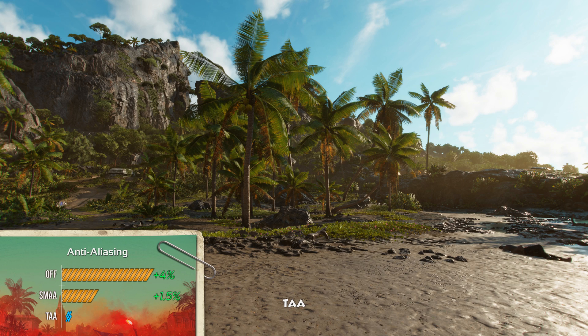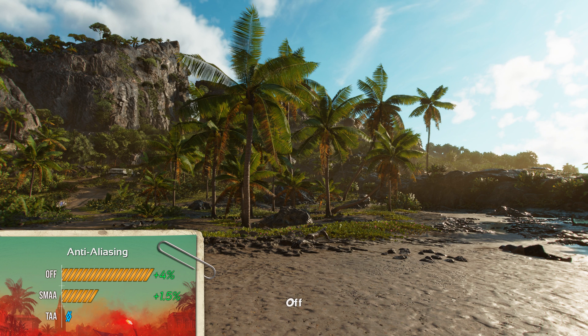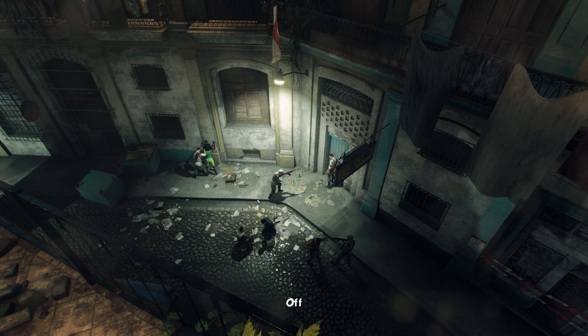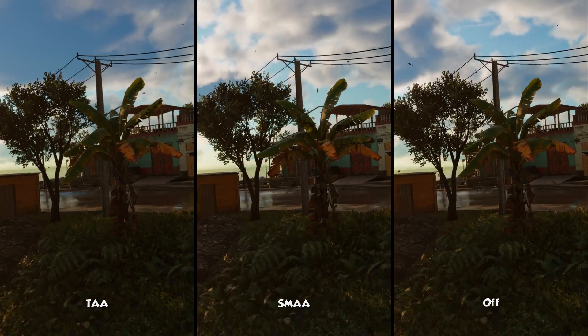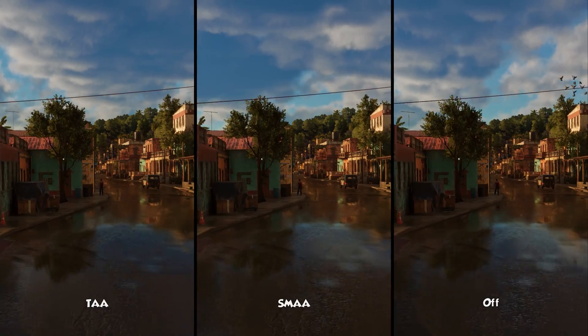In the end, set volumetric fog to low. TAA makes the game look as if my screen had Vaseline smeared all over it, so don't use that. If you really prefer anti-aliasing on, then set it to SMAA, but I wouldn't suggest that either — just turn it off altogether for a 4% performance boost.